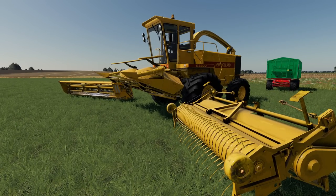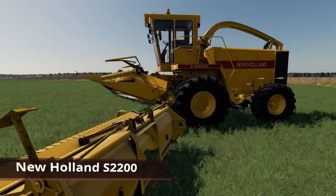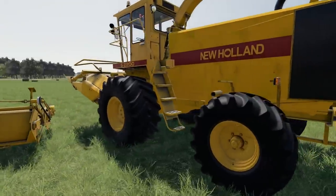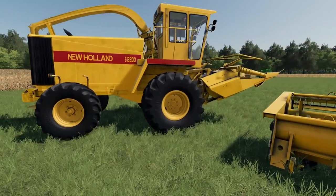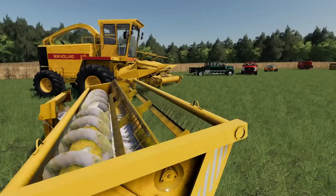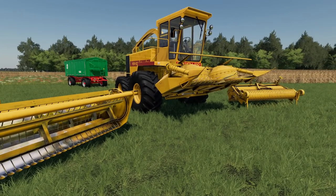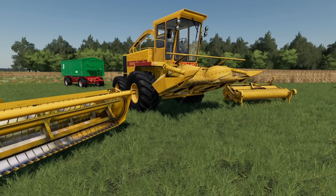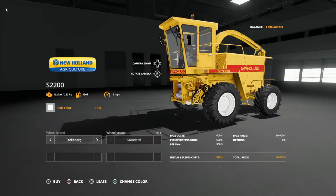Our first mod is a New Holland S2200 Forage Harvester. This is definitely an old-school forage harvester but a fantastic-looking mod. It's pretty much what you'd expect — you've got the forage harvester and it also includes three different heads. Options for this mod are somewhat limited, however this is a fantastic entry-level forage harvester if you're looking for something new to start your farm with. Not a bad bet here — we'll bounce over to the store and take a look.